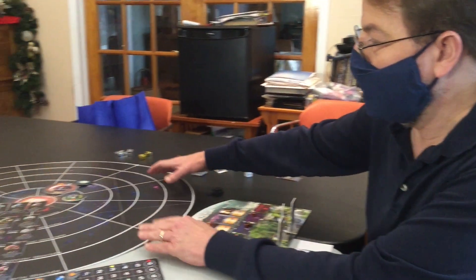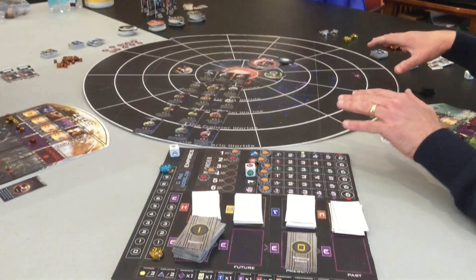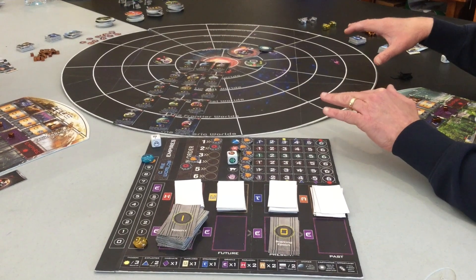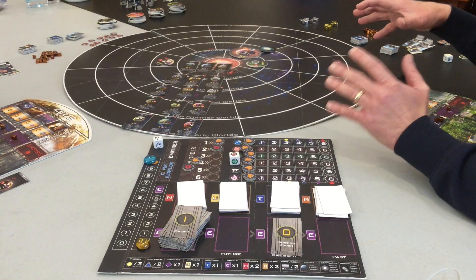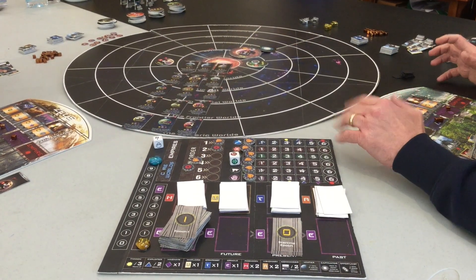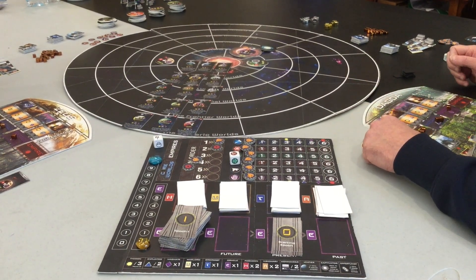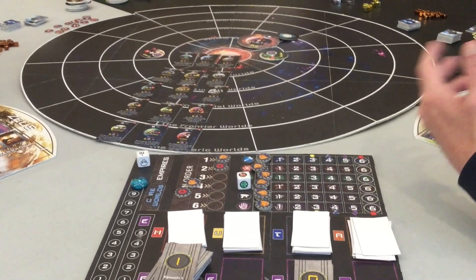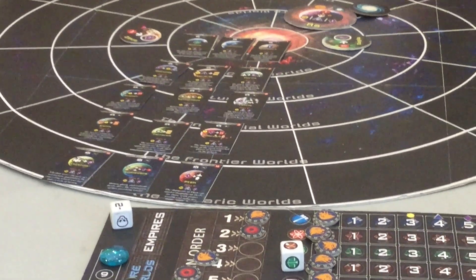So we've set up the game. This is the Galaxy Map. As I show you these pieces, I want to stress that this is a prototype. A lot of the pieces that you see here will be very different — it'll be much more polished in the actual game. Some pieces are just different, like we don't have glass beads in the actual game. The graphic design is different in the final version. This is just the prototype we've been using as we've been playtesting it for years.